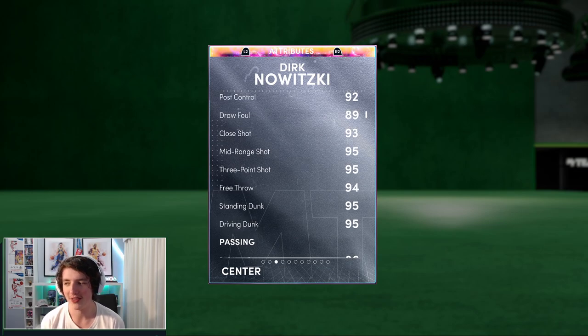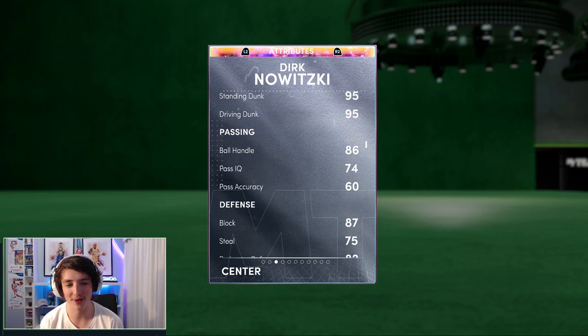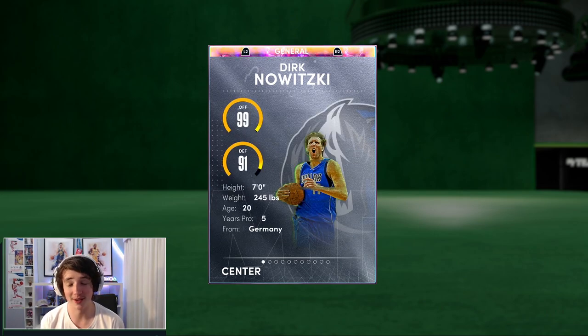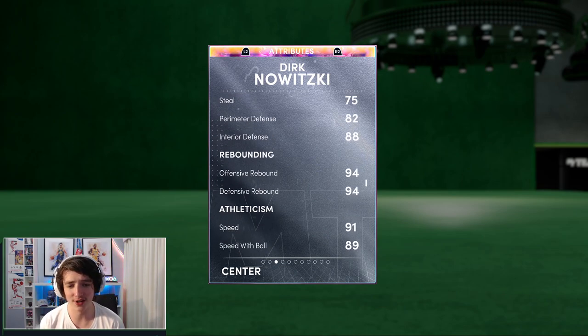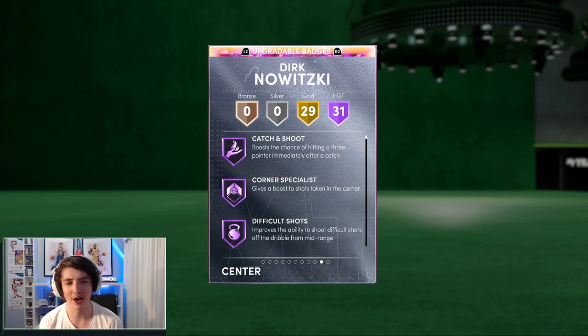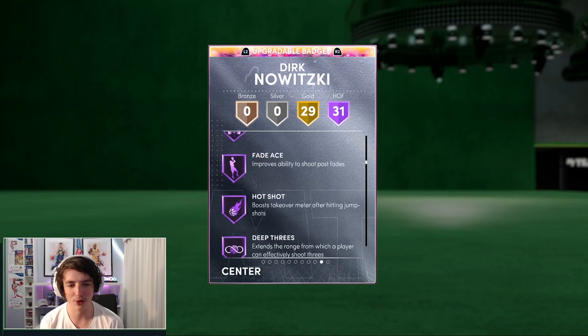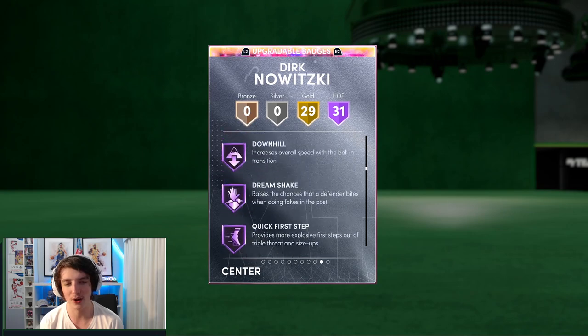95 three-ball. This card is absolutely mental — I've used him all stream today. He's got an 86 ball handle on a seven-foot center, which is insane. He's got an 87 block, 88 interior defense, 94 across the rebounding, a 91 speed, and an 86 lateral quickness. He's a very, very good card. We'll quickly have a look at the badges — he's got 31 Hall of Fame badges. This card is incredible.